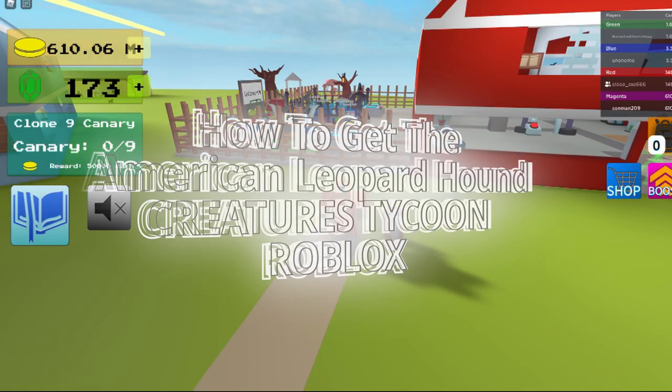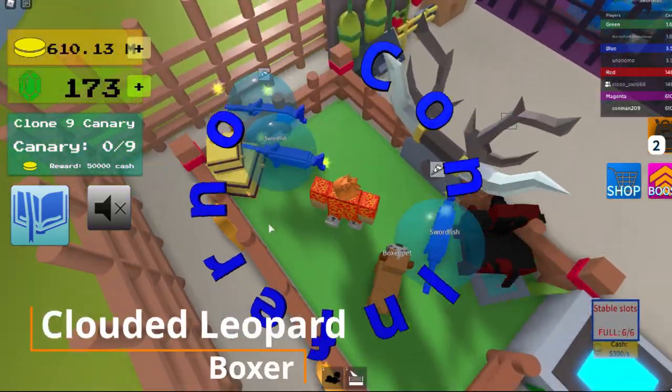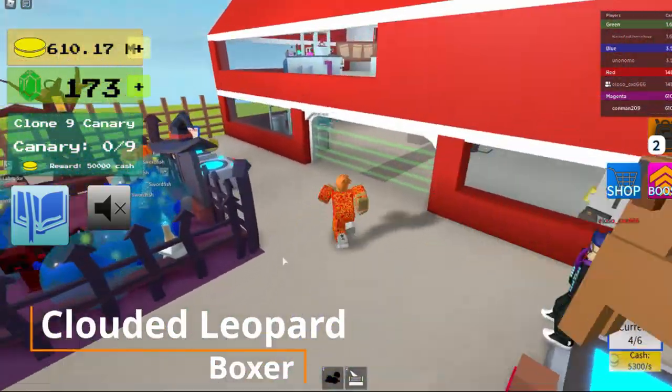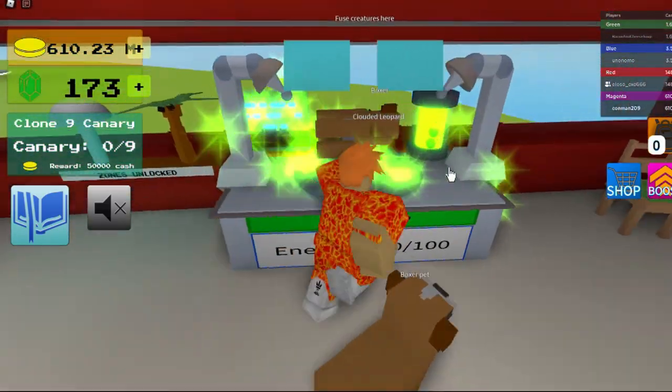Hey guys, I'm going to show you how to get the leopard hound. First you go over and get your clouded leopard and boxer — I just had a video on the boxer — and then you go over to the fusion chamber.